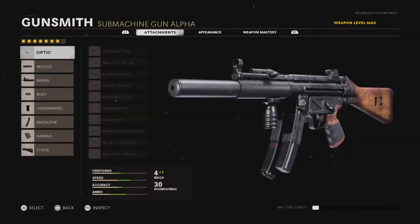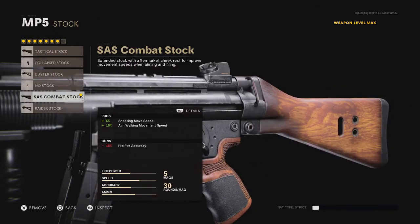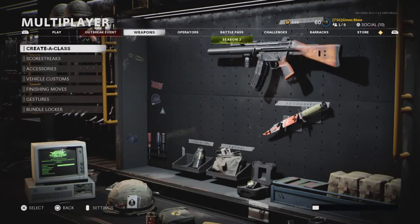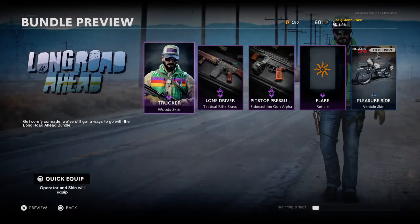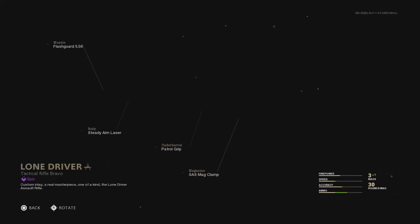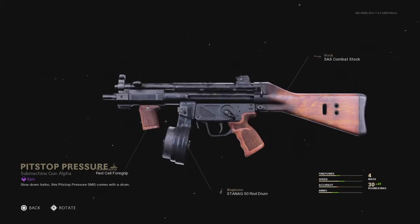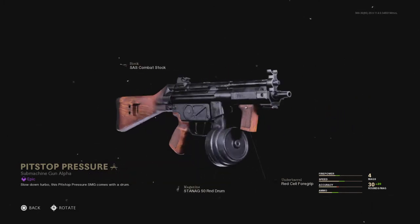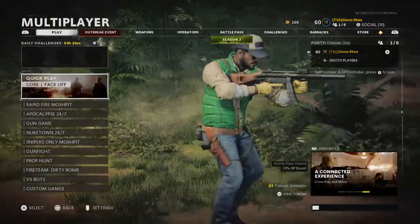By the way, if you're wondering why my stock and handle look like they're made out of wood, it's because of this bundle — the Trucker Woods bundle right here. These two weapons, the M16 and this one, are in that bundle. But yeah, just trust me, try out the MP5 build and you're gonna love it.